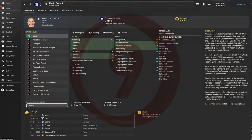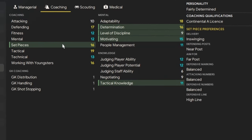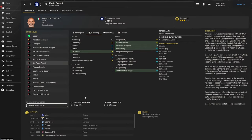Coming in at number nine is a very, very high performing coach at Inter Milan — we've gone for Mario Cechi. As a set piece coach, he is an absolute baller. Set pieces of 16. He's got a nice little formation he likes to use. I would suggest heading over to Inter to pick Mario up if you are an elite level team. Even though he's a coach at a fantastically big club, he's not on massive money for some coaches, so you can pick him up.